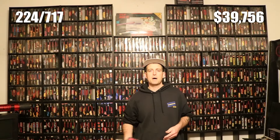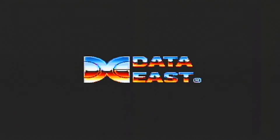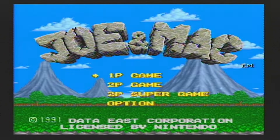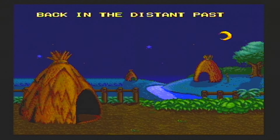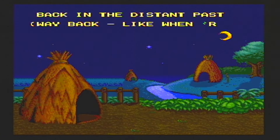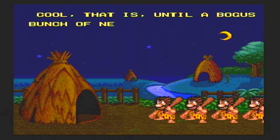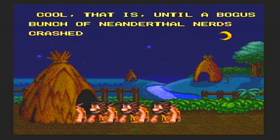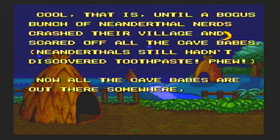The first game up is Joe and Mac. Joe and Mac was developed and published by Data East, releasing for the Super Nintendo in 1991. Back in the distant past lived 2 cave dudes named Joe and Mac. Everything was good until a bunch of Neanderthal nerds crashed the village and scared off all the cave babes.